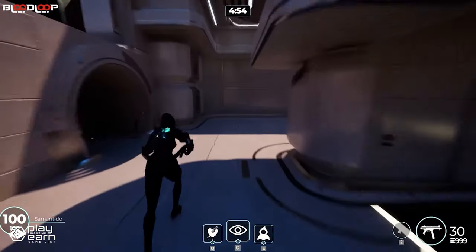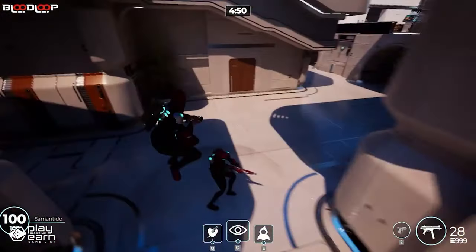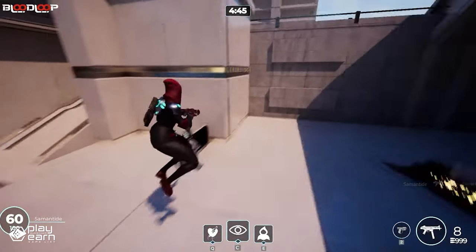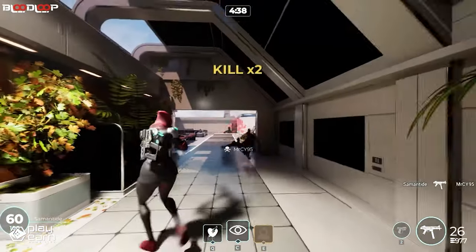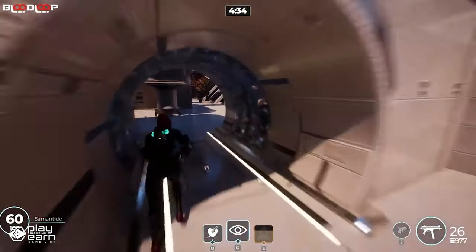Bloodloop is set in a dystopian future where a mysterious energy source has been discovered. This energy is a powerful and addictive substance that can enhance human abilities, but also corrupts the mind and body. A group of time-manipulating rebels called Loopers have decided to use this energy to fight against the oppressive regime that controls the world.